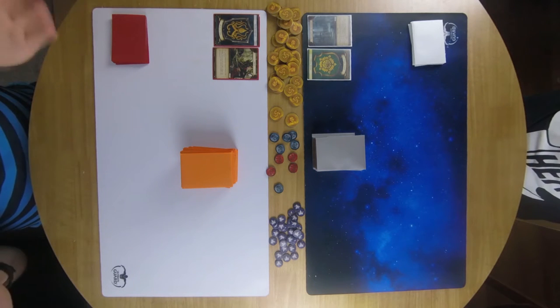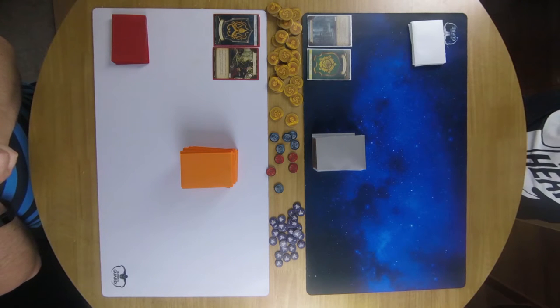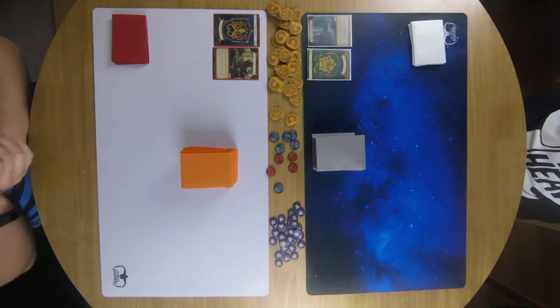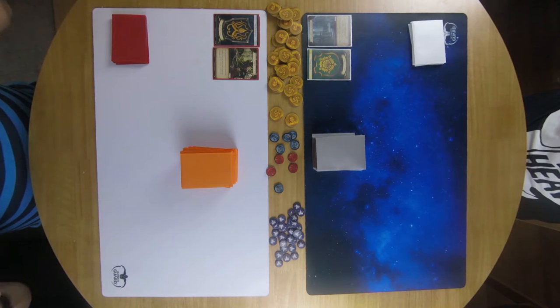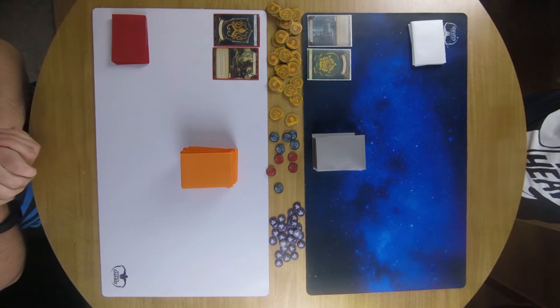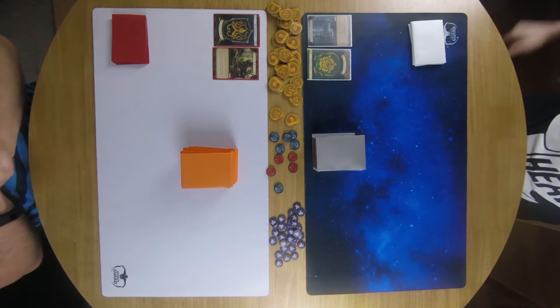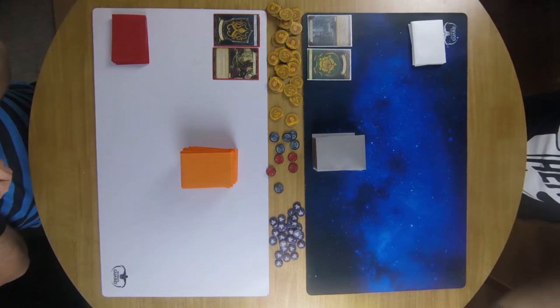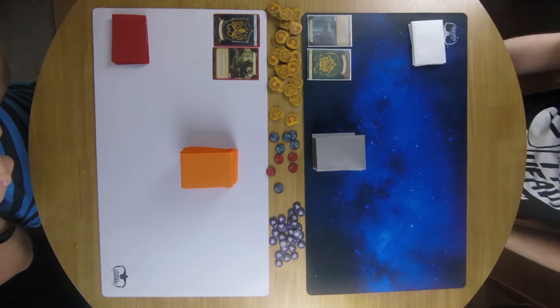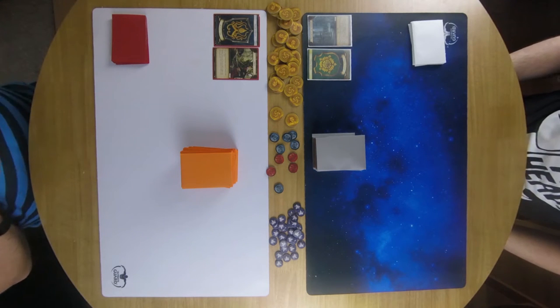If you want to do that, pause it right now, go check, come back. Ready? Perfect. So I am playing on the white play mat here. I'm House Greyjoy and I'm playing with the Fealty Agenda. And I'm playing against Richard on the beautiful blue starfield play mat, and he's got a lovely Tyrell Lord of the Crossing.